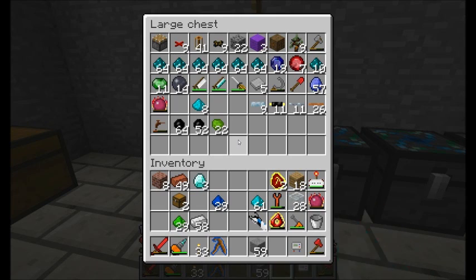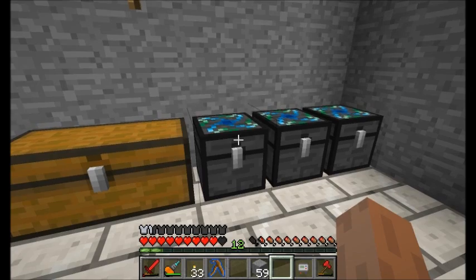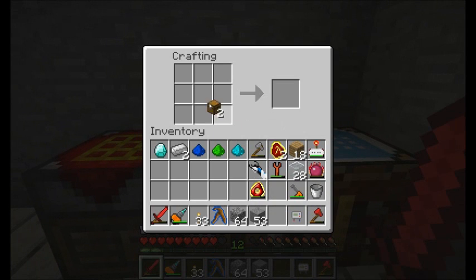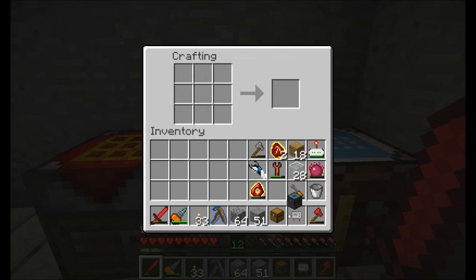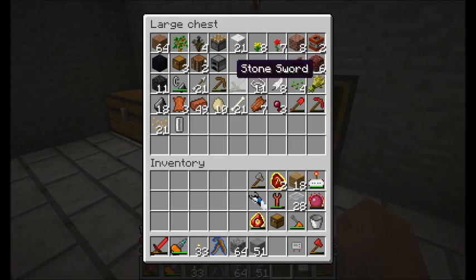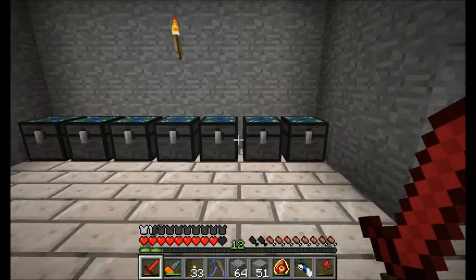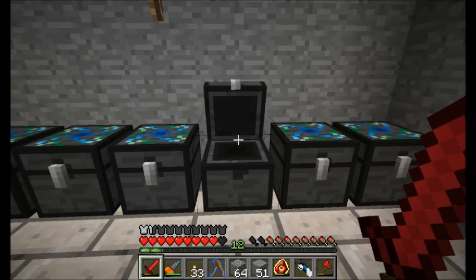This can be my equivalent exchange chest. Look at how much more compact that looks now. It's going to be a little tricky to figure out where everything is, so I'm going to put up some signs in a few minutes. I'll need some wooden planks — converting cobblestone to wooden planks via EMC requires a lot of cobble since wood is only 8 EMC. Maybe I should just go chop down some trees.